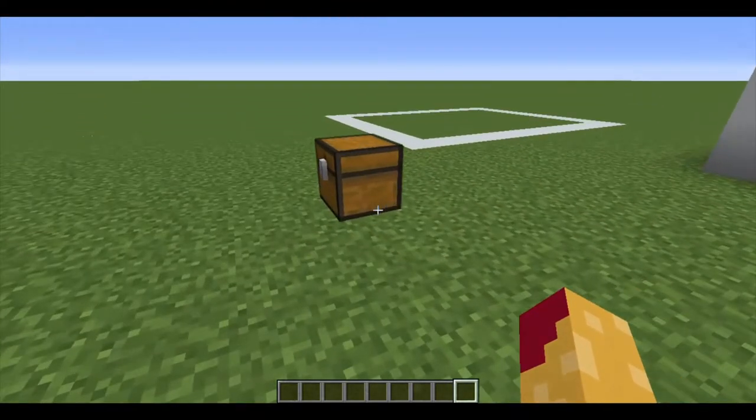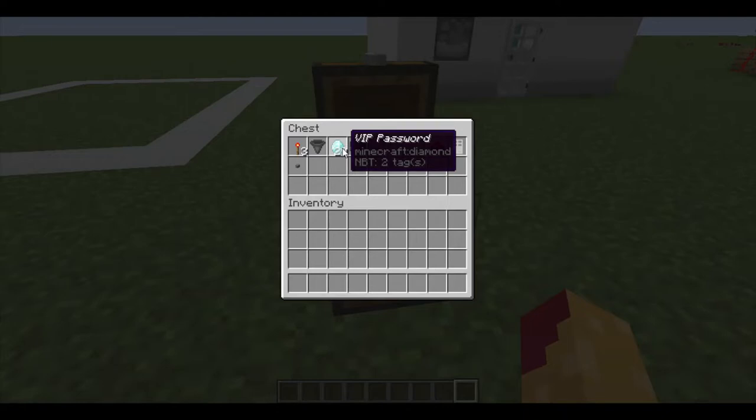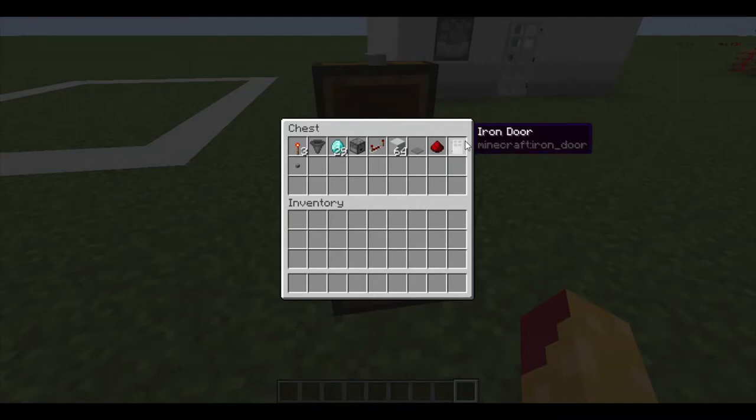Things you need: three redstone torches, a hopper, 23 minimum passwords but I would make some extra just in case so you don't lose them, a dropper, two repeaters, white concrete, stone pressure plate, some redstone dust, iron door.